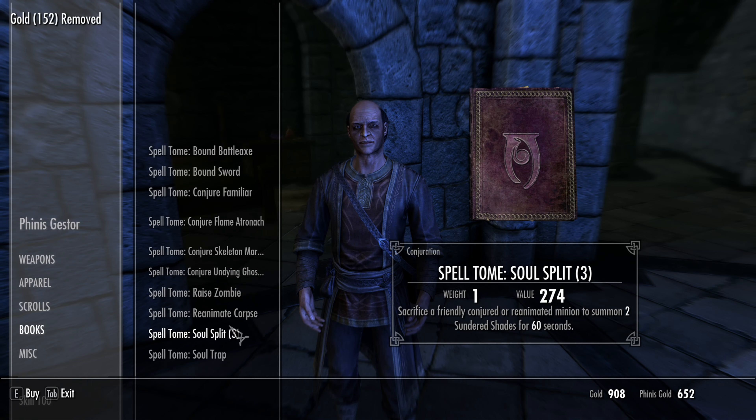The first method is to hurt your horse and heal it. Horses have a lot of health, especially in higher difficulties. You can equip fire and Healing Hands to both hurt and heal your horse, getting you both Restoration and Destruction XP.